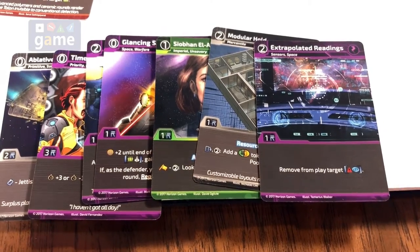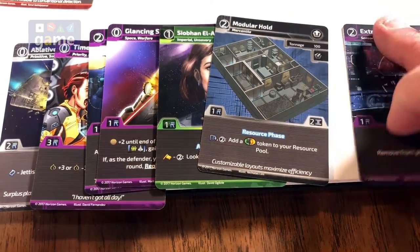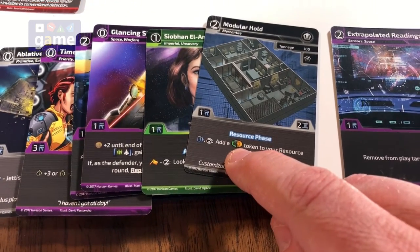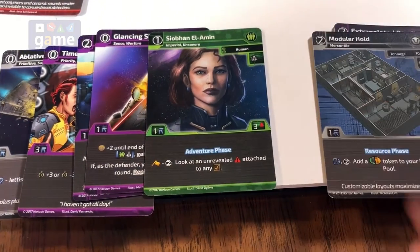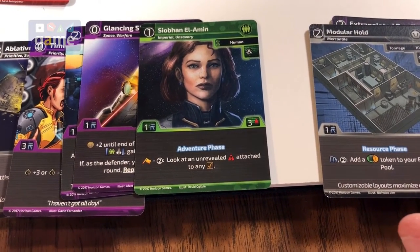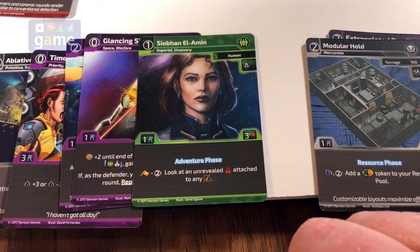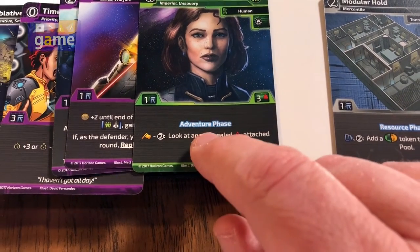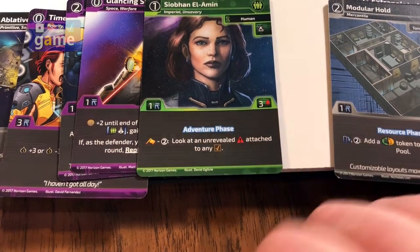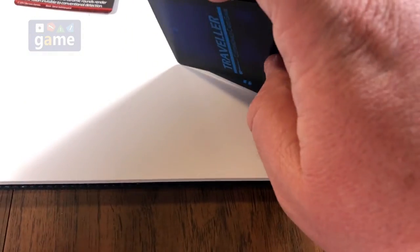We end up getting Extrapolated Readings back. We got Modular Hold, which allows me to add an either/or cargo or passenger token to your resource pool. And we got Siobhan Elamin, who's a human and has underworld ties. That's good! She allows us, if we want to during the adventure phase, to look at an unrevealed conflict. Awesome.